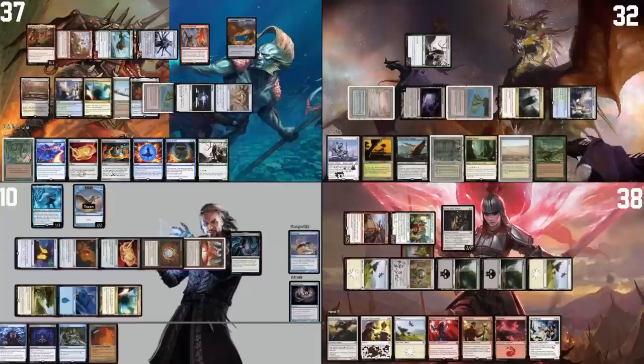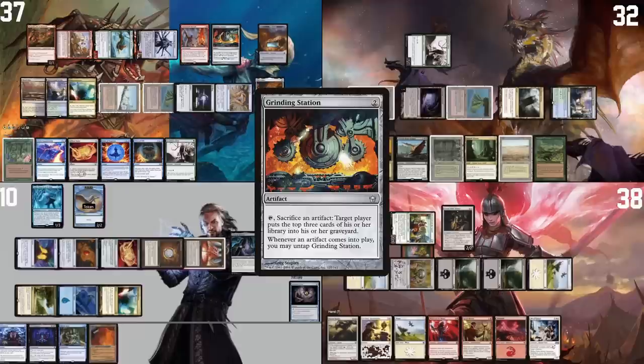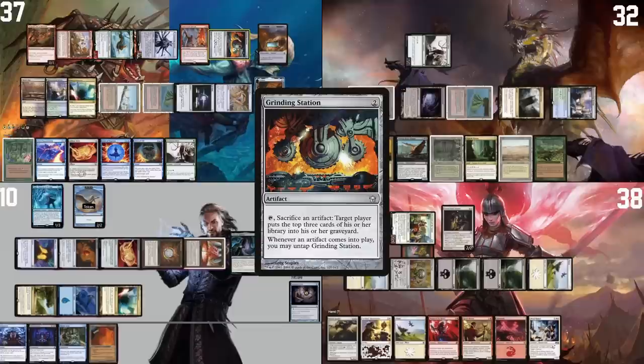I will use my generic mana, tap this Mox, and I will play a Grinding Station. And you have a zero mana artifact — so yeah, we lose to this. I'm going to Grinding Station my Mox Amber, mill three cards, return my Mox Amber, tap it, sac it again, mill three cards — and I'm just going to keep doing that. So I'm going to mill myself a couple of times, build up Storm count, and then cast a Brain Freeze that's big enough to mill everyone's libraries, then cast a Wheel of Fortune decking everybody. I'll keep an arbitrary amount of cards to survive my own wheel, then deck everyone else. GG.